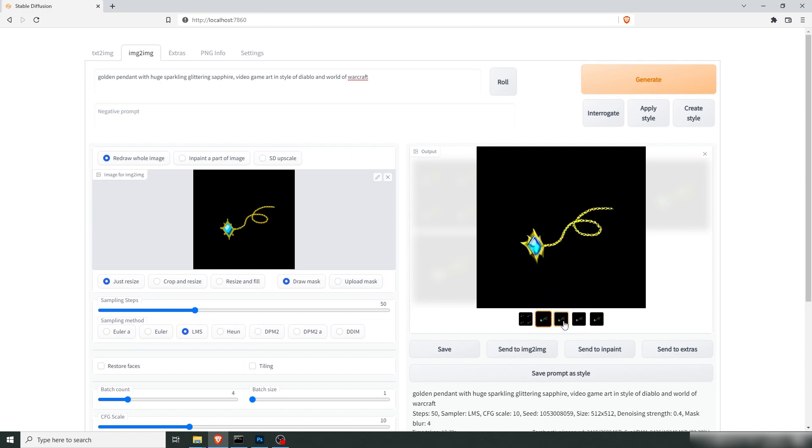I really like what we have in the sapphire here. Let's try changing the prompt to: sapphire set in intricate ornamented gold. Let's try again.